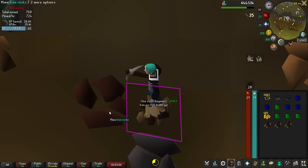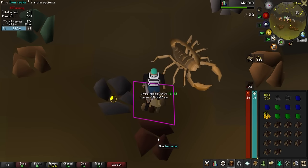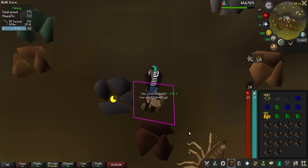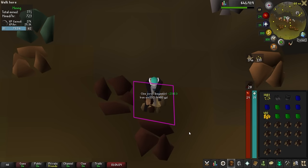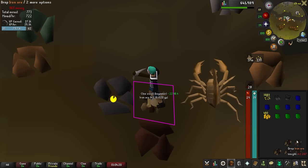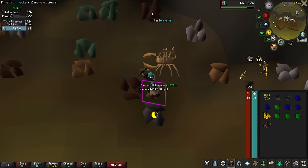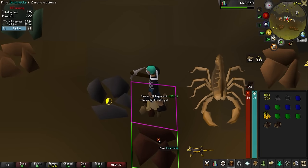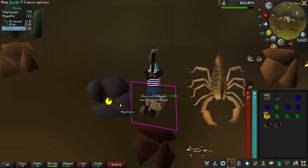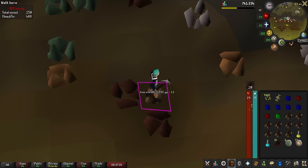The rune pickaxe would be a huge upgrade because the steel pickaxe mines ores at a rate of every six ticks, and the rune pickaxe mines at a rate of every three ticks — it would take half the time to mine an ore. If that would happen, I could potentially incorporate the iron rock and the other iron rock to the west into my mining and be able to do three-rock iron mining.